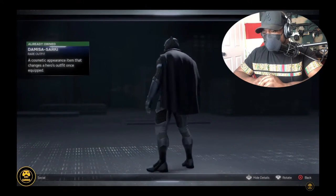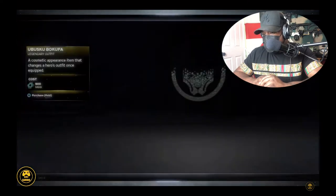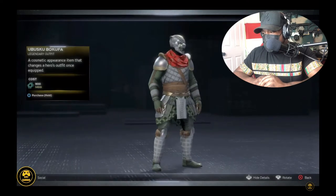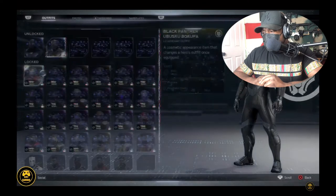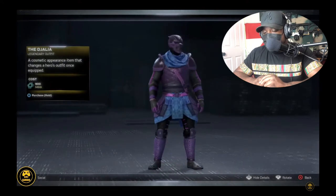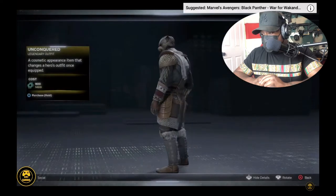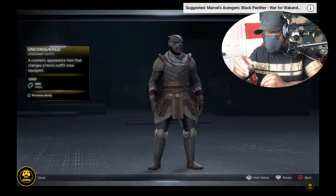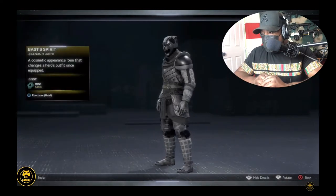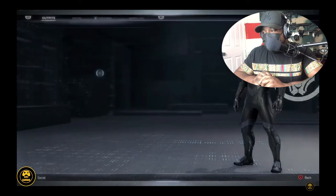Okay, that one's pretty cool. Damisa Sakari — whoa, that reminds me of the helmet he wore when he fought Mombaku and Killmonger. That's pretty sick. The Dajalia — unconquered. See, these ones, the older ones that have a lot of armor on them, I like those a lot. That's pretty sick, that reminds me of a — Bass Spirit — that reminds me of a medieval style. That's pretty sick, that one's pretty cool.